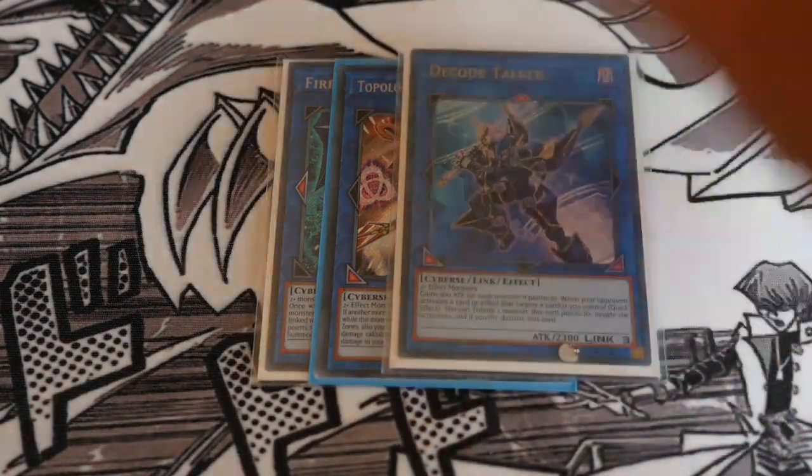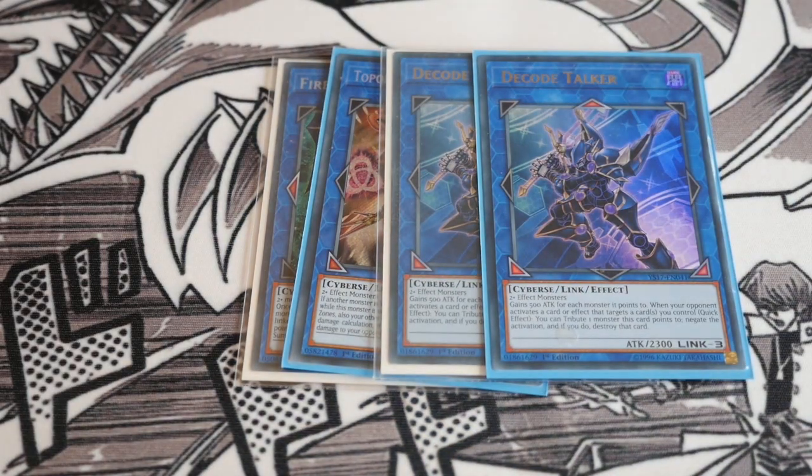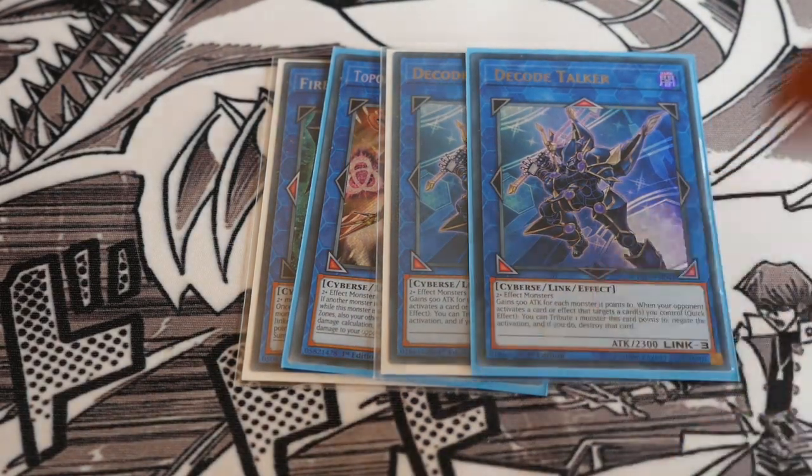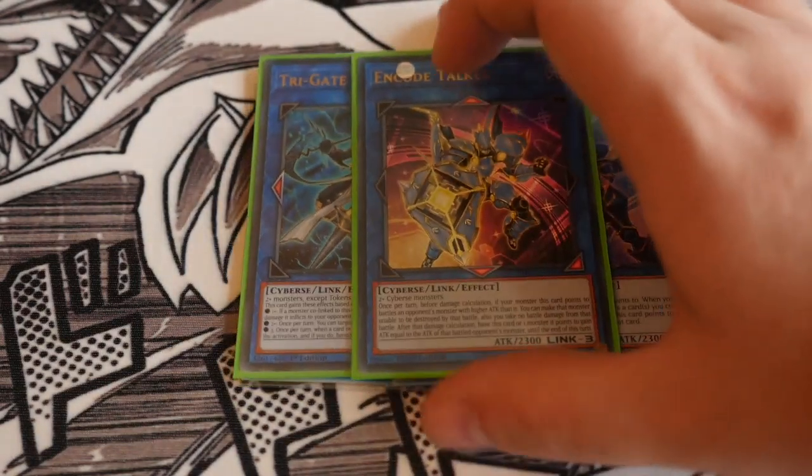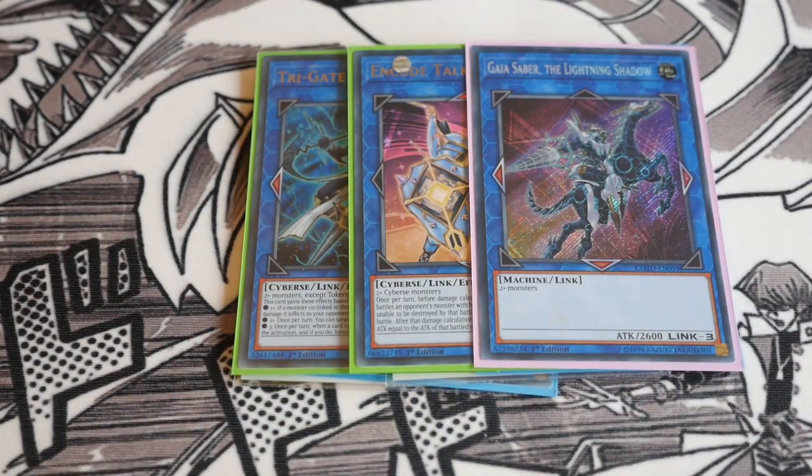We play double Decode Talker because we've got Recode Alive as well, and in general Decode is a really good generic link monster. We've got the one Trigate Wizard — because our extra deck is 14 out of 15 link monsters, co-linking with Trigate isn't so hard, especially with Firewall and stuff like that, so he can be very powerful. The one Encode Talker. The one Gaia Saber — this is your alternative if you get a link 3 monster on board and have your tokens: go into Gaia Saber, or use one token for Link Spider then use the remaining three Scapegoat tokens to go into Gaia Saber, opening up two link zones on your main monster zone.